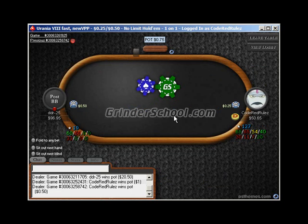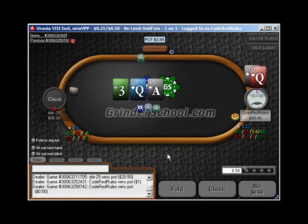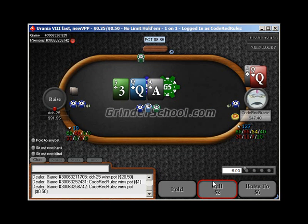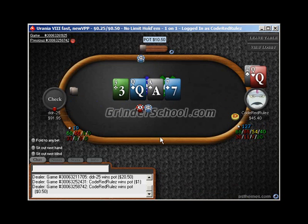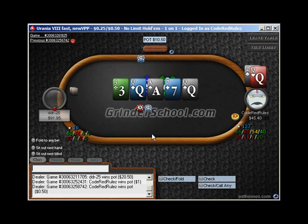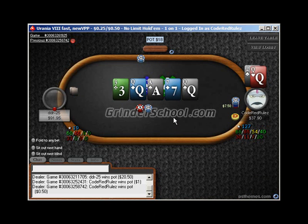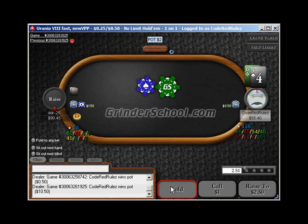He was on the ropes — he reloaded for less than full stack. Betting twice with middle pair. He check-raised last time with a complete draw — complete air — so we're going to call it. We check this behind and there are our trips. If he bets big I probably won't raise it. But since he checks, I think he's got ace high or complete air. So this guy is certainly bad — maybe we'll be able to get our money back from him.